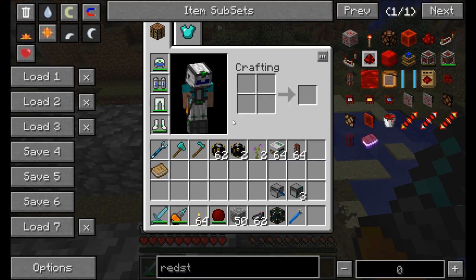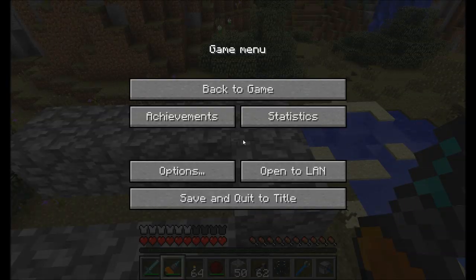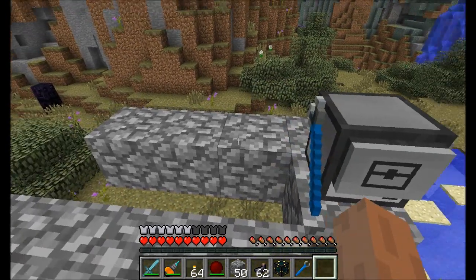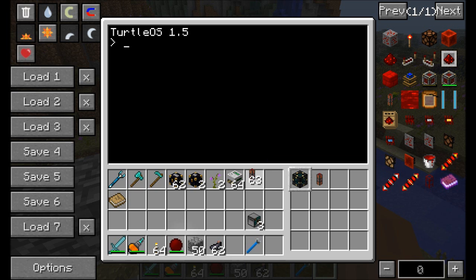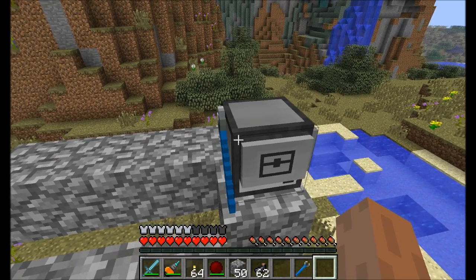There are two sets of turtles you're going to need for this function. First off, you need the wireless engineering turtle, and that needs to be one Y level above all the other turtles. That turtle is going to hold the energy tesseract that has all the settings enabled on it, and one redstone energy cell — just like that, or energy conduit. That's all he needs.